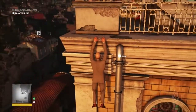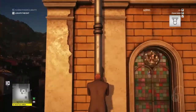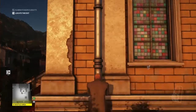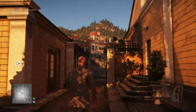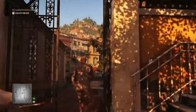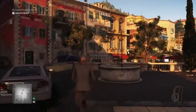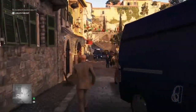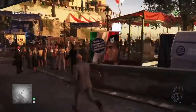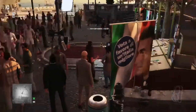We're going to vault back over and back down the drainpipe the same way we went up, then run to our left. There are usually cameras over here, which is why we took them out earlier, so we make our way around to the left and around by the blue van.